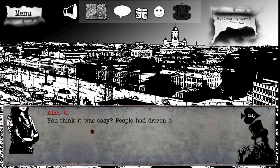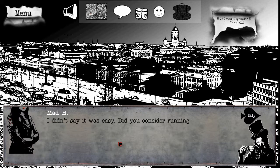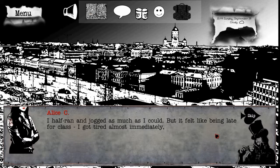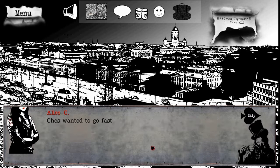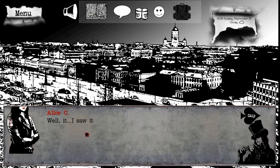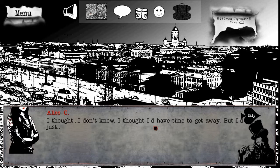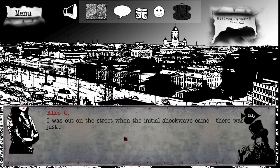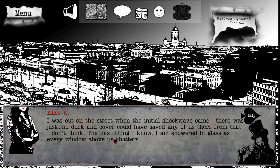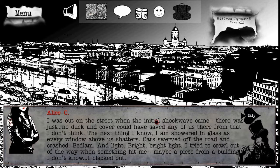Everything was a mess. I tried going down the main highway but it proved pointless and I had to backtrack. Did you consider running? I half ran and jogged as much as I could, but I got tired almost immediately while the goal was still as far away as ever. Chaz wanted to go faster but he slowed down when he saw I was struggling. The worried look on his face went nowhere though. Well, I saw it streak above my head, trailing a white cloud. You were outside when the bombs fell? I felt... I thought I'd have time to get away, but I just wasted too much of it somehow. I was out on the street when the initial shockwave came. There was just no duck and cover that could have saved any of us there. Next thing I know, I'm showered in glass and every window above us shatters. Cars swerved off the road and crashed. Bedlam. Bright light. I tried to crawl out of the way when something hit me - maybe a piece from a building. I don't know. I blacked out.